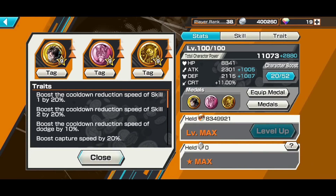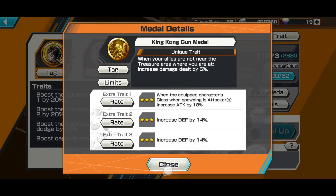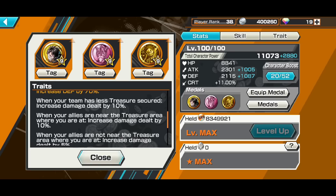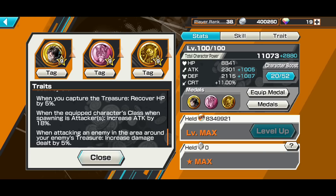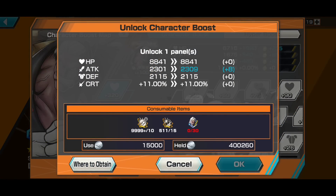For Douglas Bullet's medal set, I'm using the Luffy set — Fire Fist Pistol Red Hawk medal, Lucy medal, and King Kong Gun medal. This is probably the strongest medal set for attackers. It provides full Skill 1 and 2 cooldown, dodge, capture speed, and 10% damage increase when we have less treasure. If an ally is nearby a treasure I do 10% more damage; if not, 5% damage every time I capture a treasure I get 5% HP. Attacking near an air treasure area also gives 5% more damage. Character boost is fully boosted too.